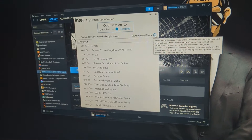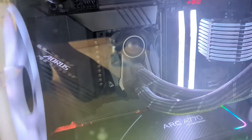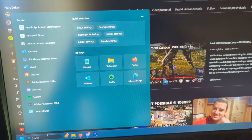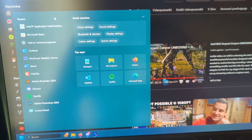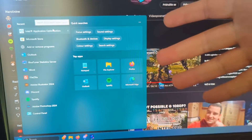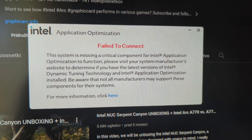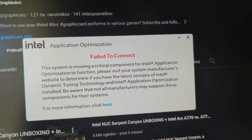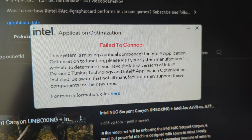Let me go to my PC and show you what I mean. My PC has a Gigabyte Aorus motherboard. I did try a 13th gen CPU in my Gigabyte board and still no luck, so I suspect it's a Gigabyte issue. When you run the APO software, you get a 'Failed to Connect' error — critical component optimization function missing.